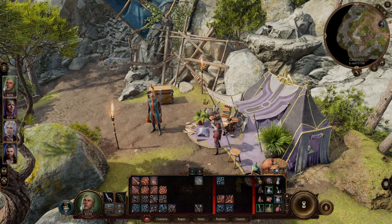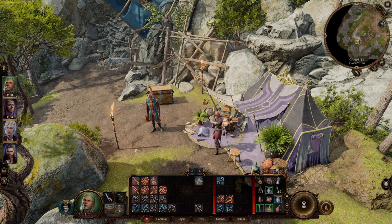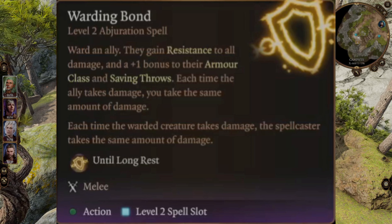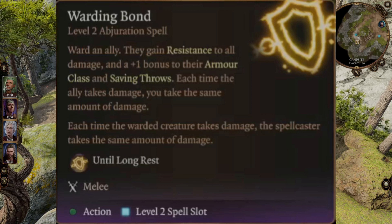Before we take a look at Warding Bond in action, let's quickly look at the description of Warding Bond in Baldur's Gate 3. Basically, Warding Bond is a level 3 Cleric-only spell, and the Cleric casts Warding Bond on the target.